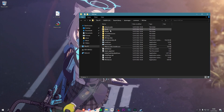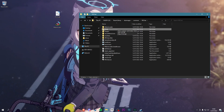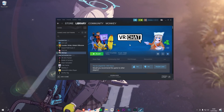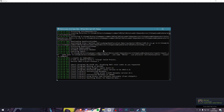Now that MelonLoader is installed, go into the Mods folder and place the file in there. If the Mods folder isn't there, just create a folder and name it Mods - exactly like mine. Go ahead and launch VRChat. If you see this loading screen it's a good sign. Now I'm just gonna let this install.